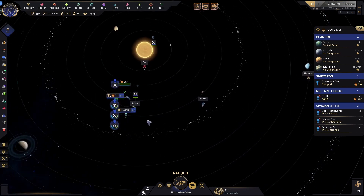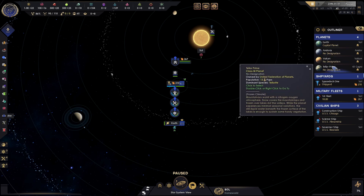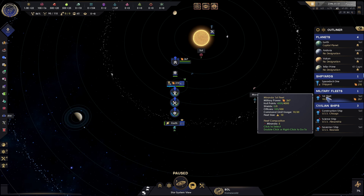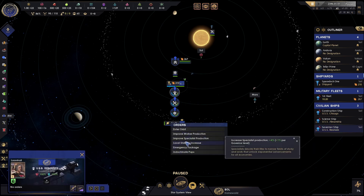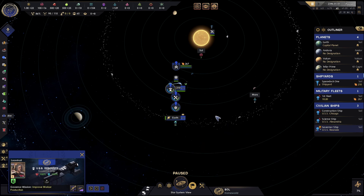One of the things you might want to do on this screen, though, is your governor. On the right-hand side we have our four planets: Earth, Andoria, Vulcan, and Teller Prime. We have one shipyard, one fleet which is our first fleet, and our three civilian ships — a constructor, a science ship, and a governor ship. In order to use the governors, you need to be in the solar system view. We're going to right-click on the Earth and it will give us some options for bonuses that the governor can provide. We're going to improve worker production because I think that's the best one starting out.